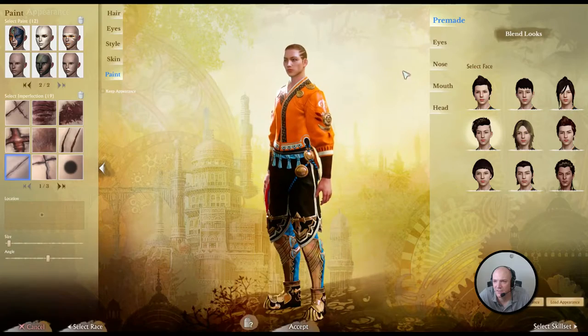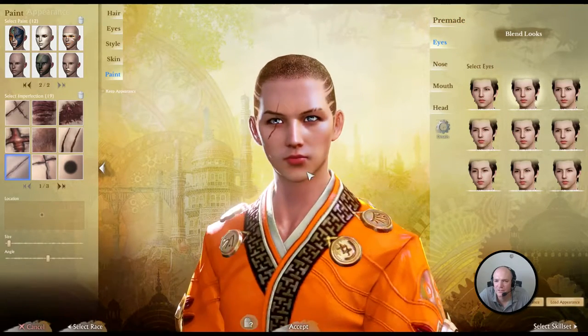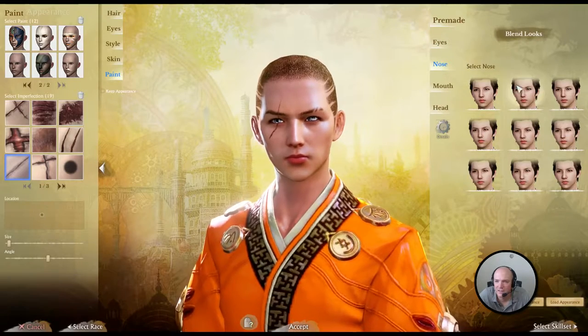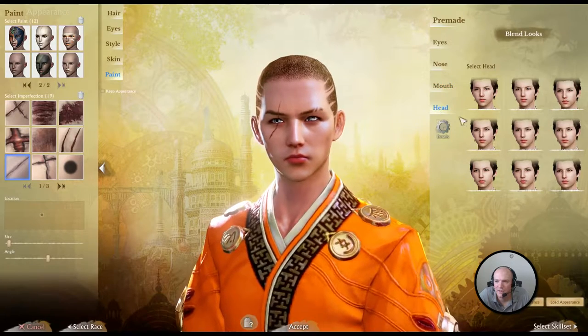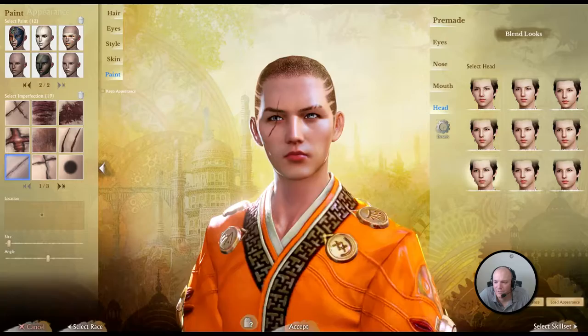And that's our appearance. Now we can change like his nose — pick from a bunch of different noses. Mouth — pick from a whole bunch of different mouths. And head — that's kind of the general shape of his head.